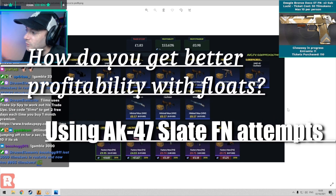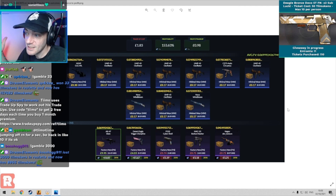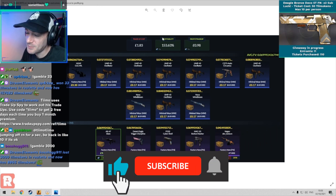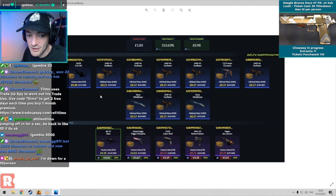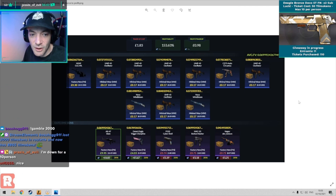This is what I wanted to show - we've got 153% profitability using one factory new and nine minimal wears, all from Snakebite, all from the same collection. This gives us an insane amount of profitability on the trade-up. It's really, really good - 40% chance to profit. We've got the Slate and the Trigger Discipline which are going to give us nice profits on the 20%, so that's a 1-9 split.